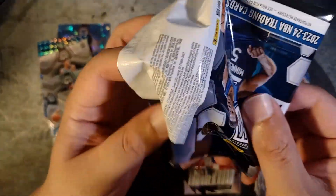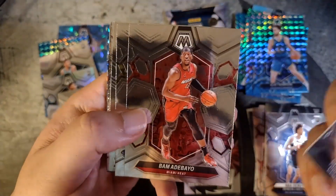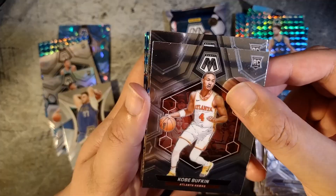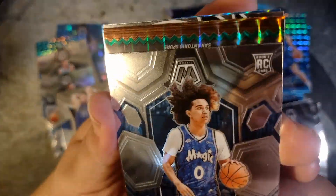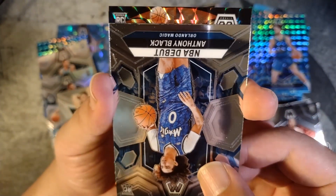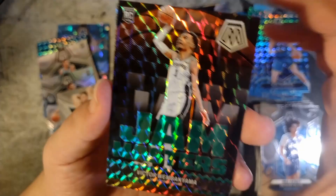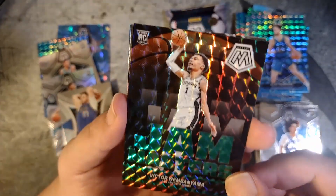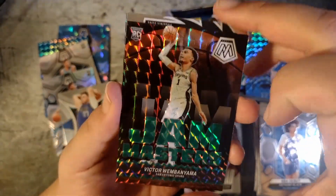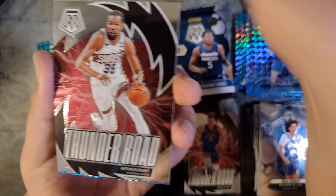All right, two more packs. Here we go — Zaire Williams, Trey Jones, Bam Adebayo, John Collins, Kobe Bufkin. Should get two rookies — it seems it's going to be Anthony Black, and then this is the San Antonio Spurs pack. Come on, let's see what this is. Oh yeah, there we go — Jam Masters Victor Wembanyama! Sick pull! It looks like a green parallel too. A really nice Victor Wembanyama insert. I haven't seen too many of these Jam Masters inserts — this might be the second one I've pulled. I think this is a green. Beautiful card. And then a Thunder Road Kevin Durant.